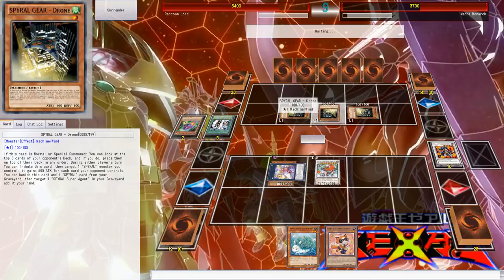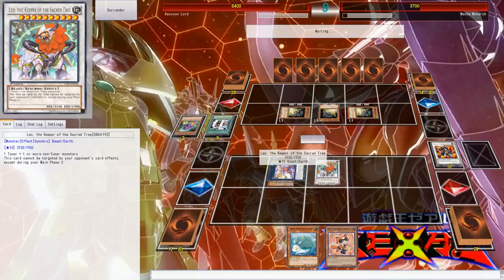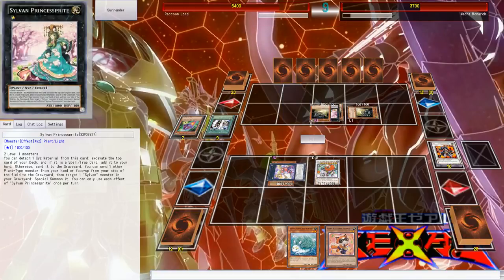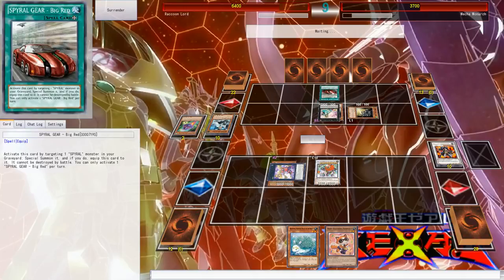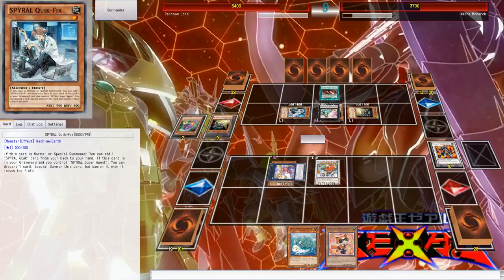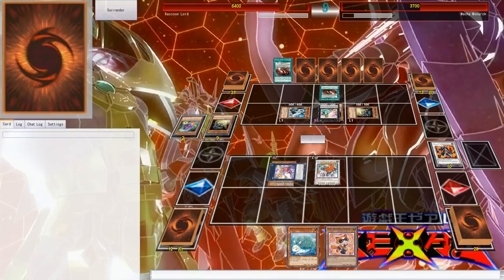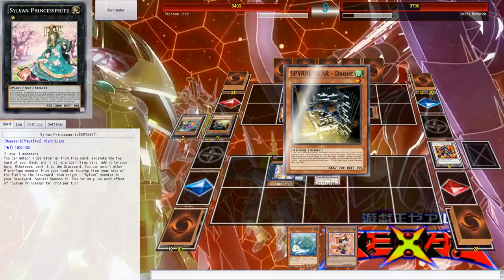I can target a spiral card from the graveyard. Whatever — I can get another Level 3 beat stick next turn because of my Raccoon's effect. Detach one resource, activate the top card of your deck — if it is a Scroll Trap card, place it... it would return one Spell/Trap monster in your graveyard. This is a Spiral deck! Yeah, I guess this is a Spiral deck. I've never played against a Spiral deck before so I don't know how this works.